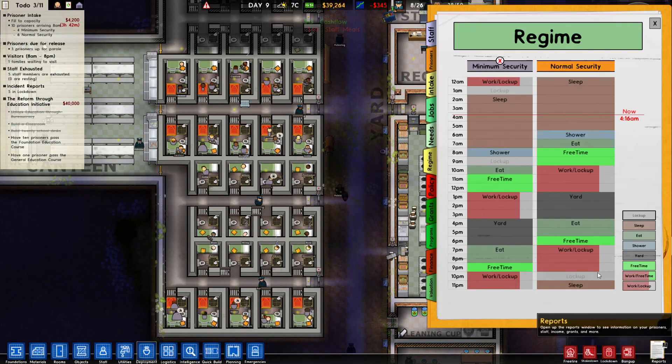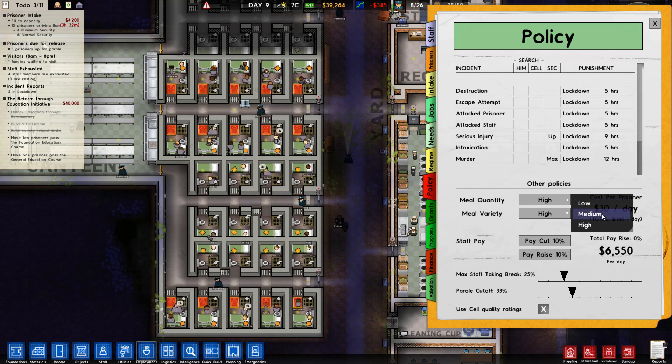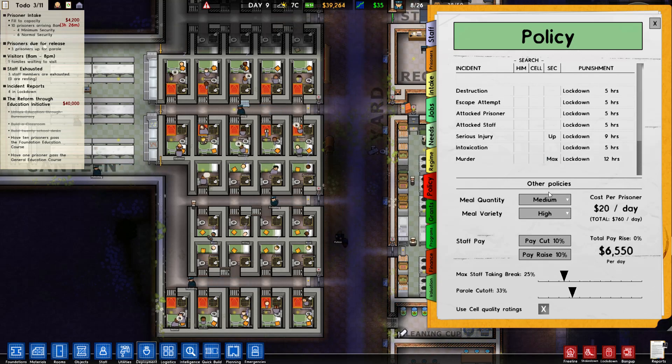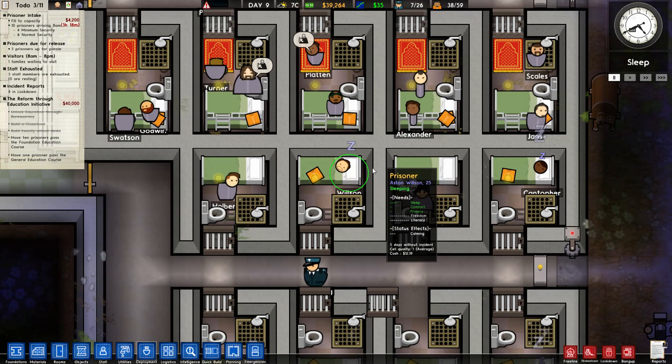Let me go back to my policies here - not high meal quantity, medium. And meal variety high. This cuts down significantly on the cost of our food to feed our prisoners. It still provides a smaller well-fed buff which is important for concentration, passing reform programs, and improving their health rating.